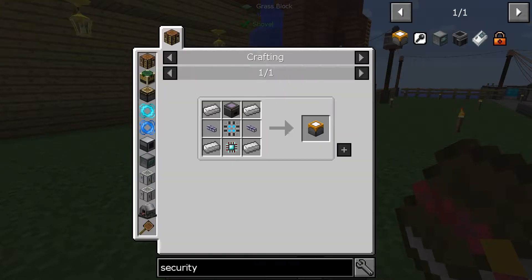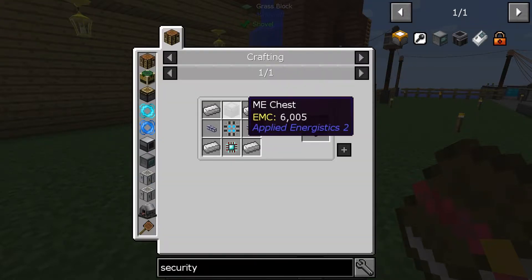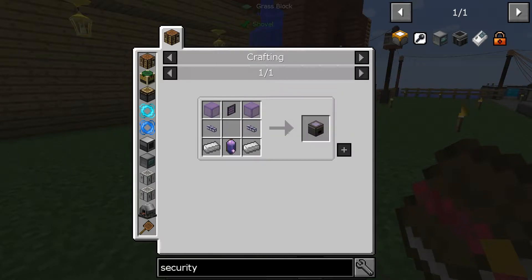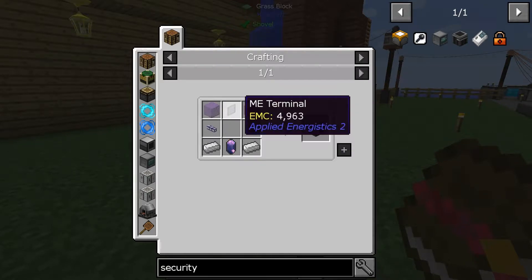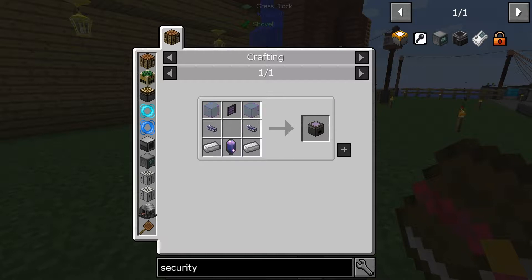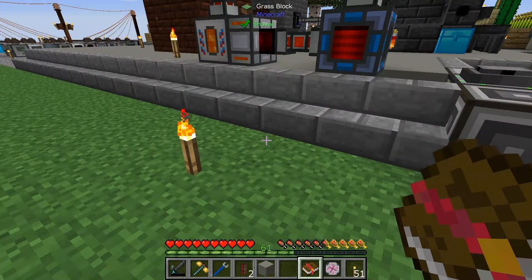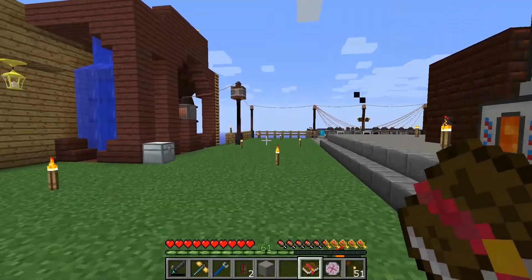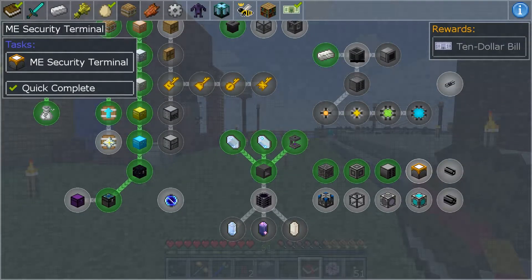There's our security terminal — that requires a holy old crap load of stuff. What's an ME chest? I don't want to do that. We're not going to do that. I've decided we're going to jump up and work on something else here.